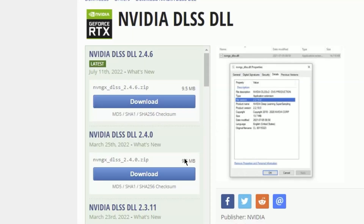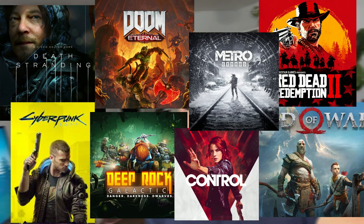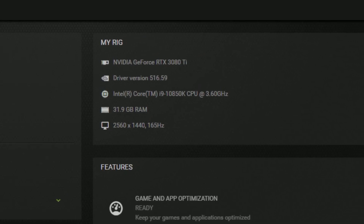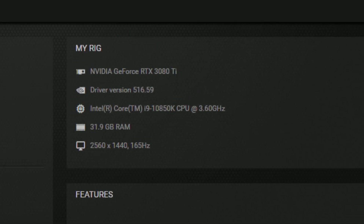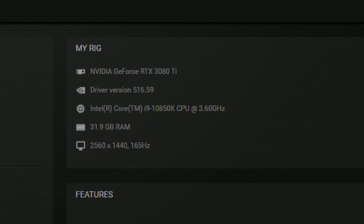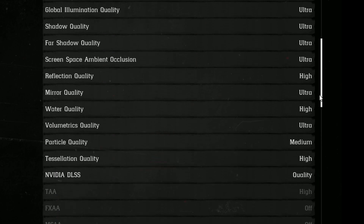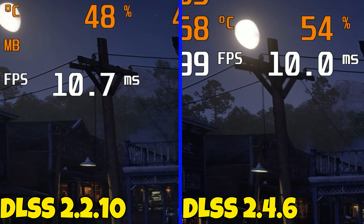We're going to be testing DLSS 2.4.6 in eight games. Feel free to skip around the video or just watch the whole thing through. I'm running the latest drivers with my RTX 3080 Ti. The first game we're going to look at is Red Dead Redemption 2, comparing the original DLSS that comes with the game versus updating it to 2.4.6.